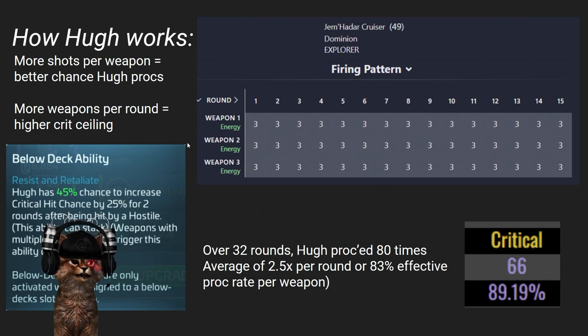What you're looking for are multiple shots, which increases your odds of getting the proc. And when there are multiple weapons, you have the opportunity to stack that crit chance by 25% per weapon — and this does not have a cap. So if you proc on weapon one, weapon two, and weapon three, you're getting +75% crit chance. Do be aware this is similar to Eurydice: it procs immediately, so a weapon one proc counts in round one and carries into round two, but expires in round three unless you get other procs.